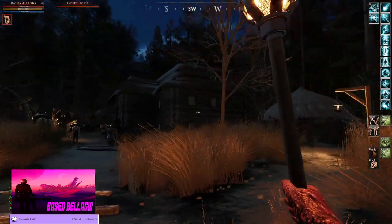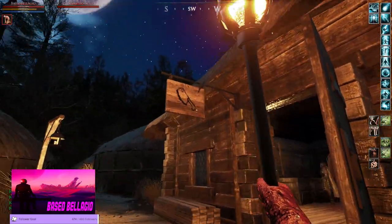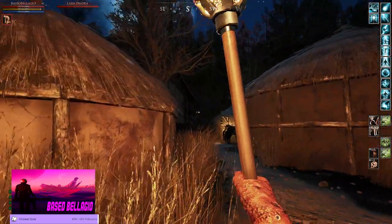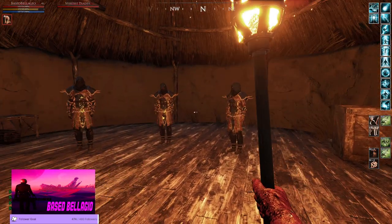These are your main buildings in town. Behind these is your butcher - this was really hard to find at first. Butcher table in here. And then behind the bank is the spiritist vendor, the spiritist trader.